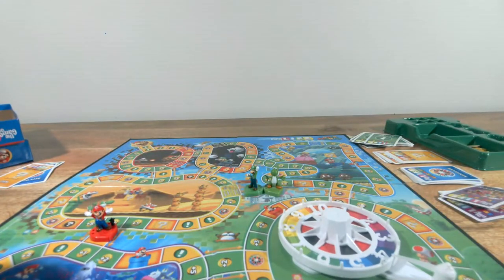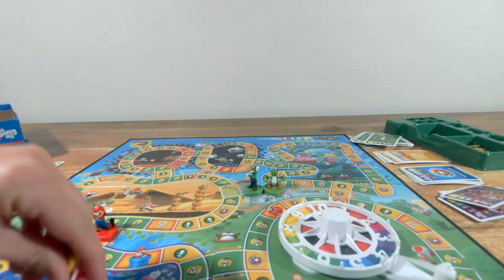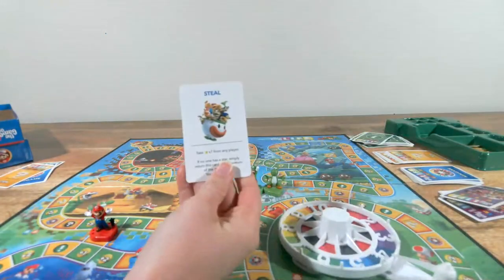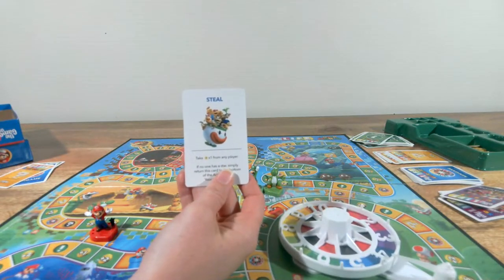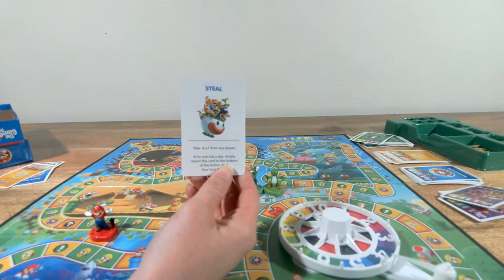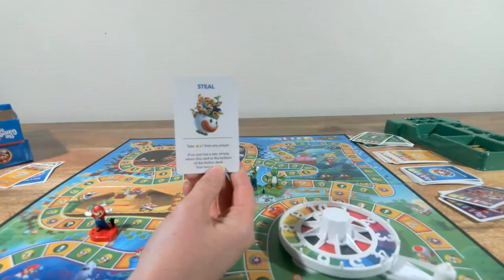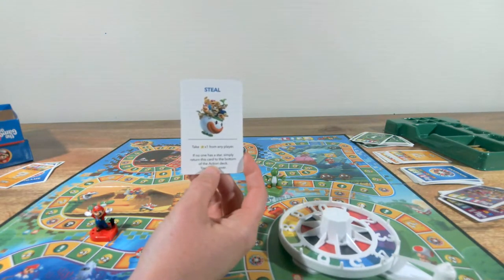I rolled a four — one, two, three, four — and I have an action card. Oh no — it says Steal: Take a star from any player. If no one has a star, return this card to the bottom of the deck and your turn is over. Oh, Mario has a star — oh no. Go ahead.